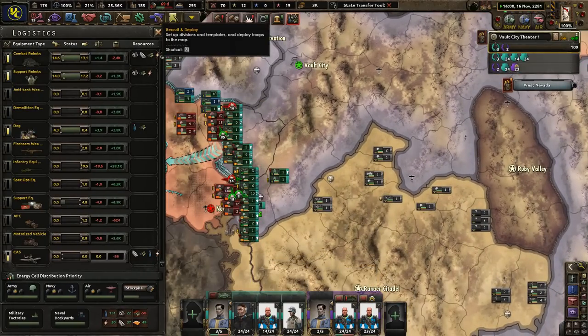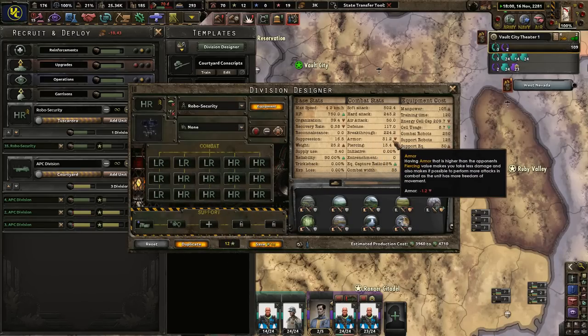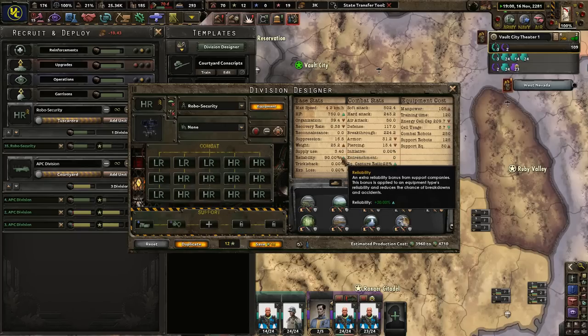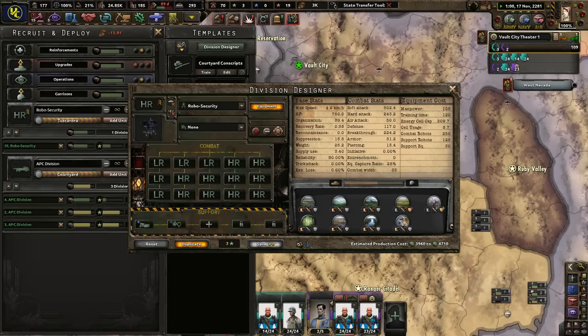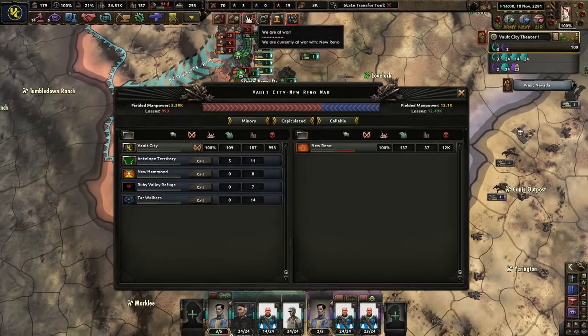How much support equipment do we have? We've got plenty. Maintenance companies — lower their armor on piercing, more weight but 90% reliability. 90% — so good. These guys are done, they're just toasted.